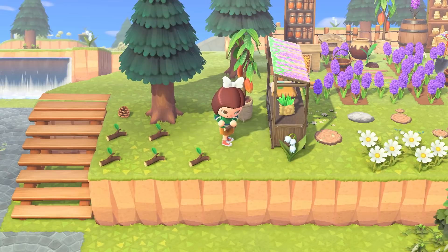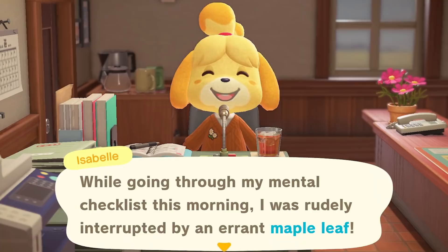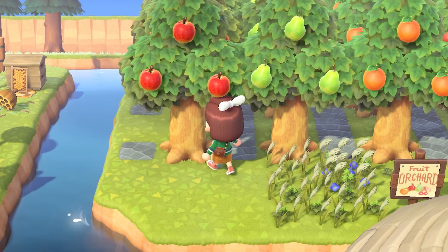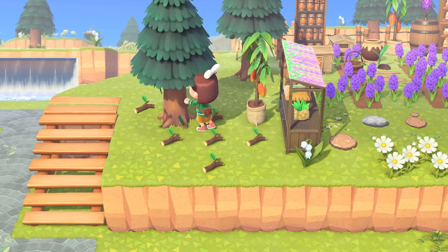First up: acorns and pinecones. If you haven't learned the Tree's Bounty Little Tree recipe, Isabelle will teach you during a morning announcement. She'll also remind you when the acorns and pinecones are available for you to shake from trees. Pinecones come from cedar trees, while acorns fall from the hardwood trees. Once you shake the fruit off of a fruit tree, it becomes a hardwood tree and you can get acorns from it as well. When shaking the tree of your choice, there's a small chance that you'll actually receive a fall resource.